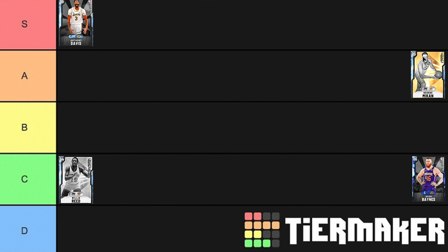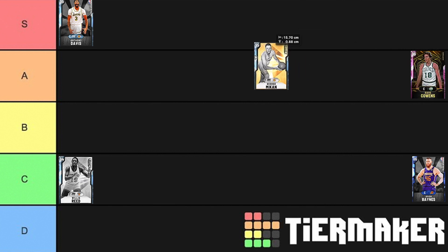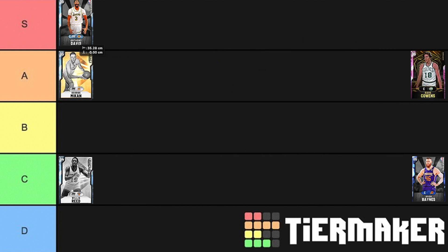Then we've got George Mikan — an elite shooter. He's 6'10" as well, but the difference between him and Anthony Davis is that even though Mikan's probably as good, if not better, a shooter, he's just slow. He's basically a much worse Anthony Davis on defense, similar on offense, and quite slow. At the start of the year, Mikan was elite, but as the year's gone on there are just more and more cards to outclass him.